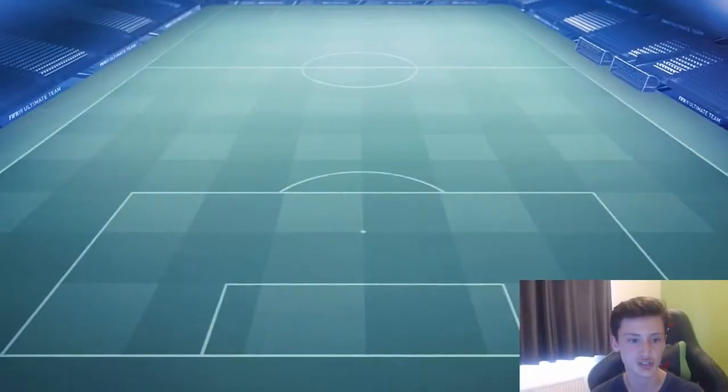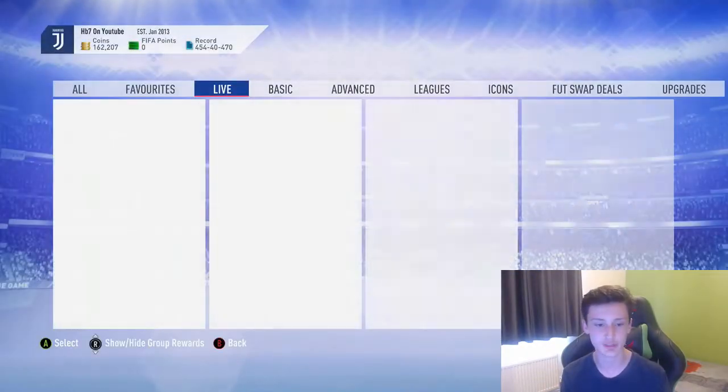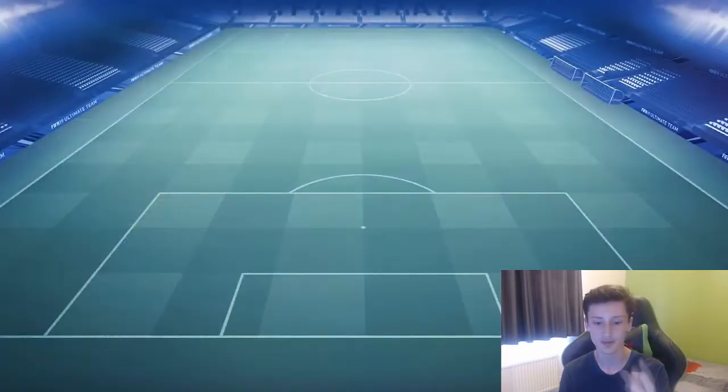Peter Crouch has got an End of Era SBC. It's a very cheap one. What was the card rated there? It's a very cheap SBC. For a 90 rated card, you pretty much might as well do it just for the SBC for the player.